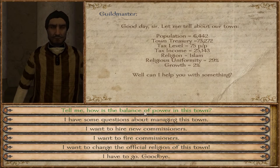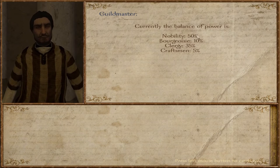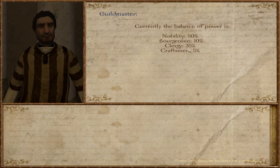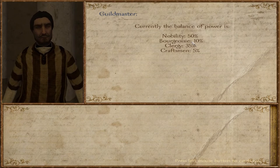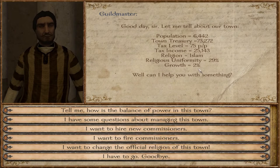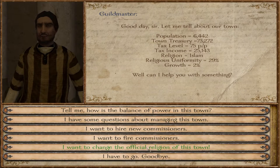The religious uniformity is not very high and growth is at 2%. This is actually a balance of power screen. Our kingdom had a 60% strong nobility, 30% strong clergy, and 10% strong commoners when we established the kingdom. Now commoners are replaced with craftsmen at 5%, and there's also the bourgeoisie with 10%, which is the fourth power — but that only comes into play in the towns. We're going to need to balance their power because each one gives certain bonuses to the town.